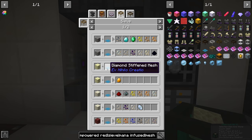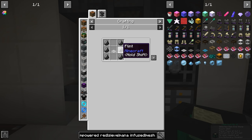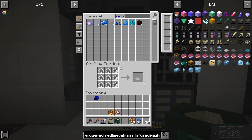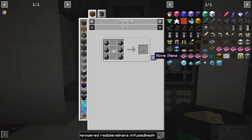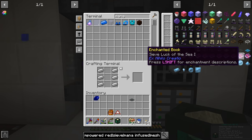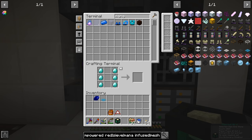So in order to make the diamond stiffened mesh, we need an iron stiffened mesh with diamonds, which requires a flint stiffened plus iron, and a string stiffened plus flint — and the string stiffened is just string. So string turns into the flint, then iron, then diamond — and there is the diamond stiffened mesh.